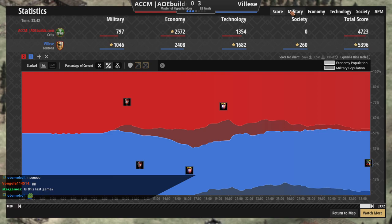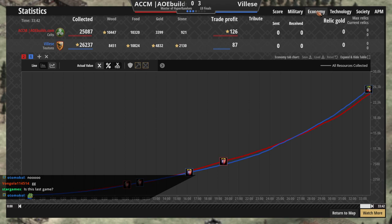But the most important statistic of that game — we got the conversions, we have the military KD — is the trade profit. 126 trade profit for ACCM, 87 for Valesk. Valesk may have won the game, but ACCM won the economics.